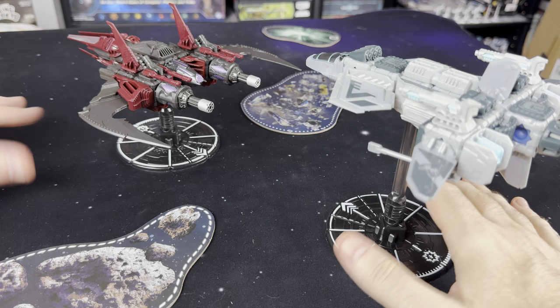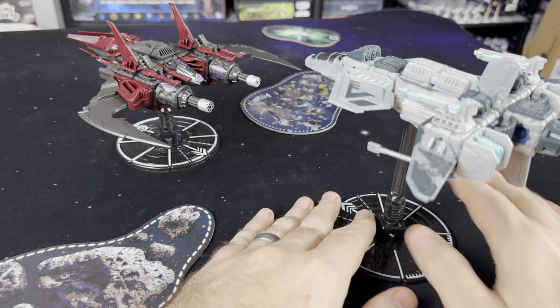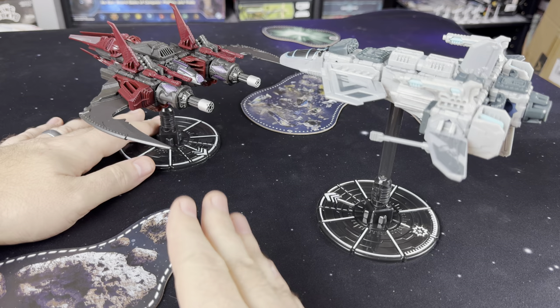Snap Ships Tactics is a dogfighting game of moving around the battlefield and shooting. It's typically played on a 3-foot by 3-foot area, so many standard space 3x3 playmats are going to do the job just fine. If not, you can always just mark off a 3x3 area and play. It's going to use the Snap Ships ships on these bases. They come in a variety of heights and have a lot of different sections marked, and we're going to talk about those and how you move and shoot. You want to reduce your opponent's hull to zero.